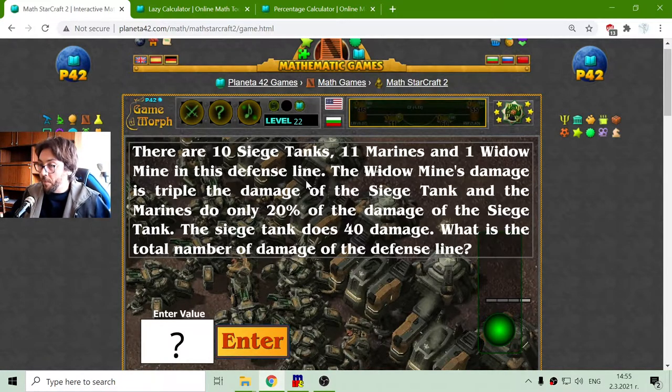Now I just have to sum all of this. 400 is the damage of the tanks, plus 120 the damage of the widow mine, plus 88 the damage of the marines. So that all equals 608, which is the total damage of this defense line.